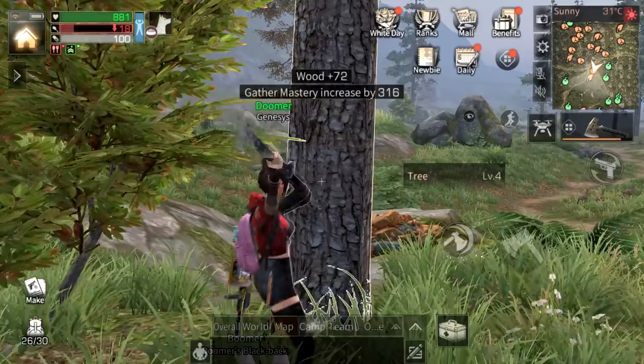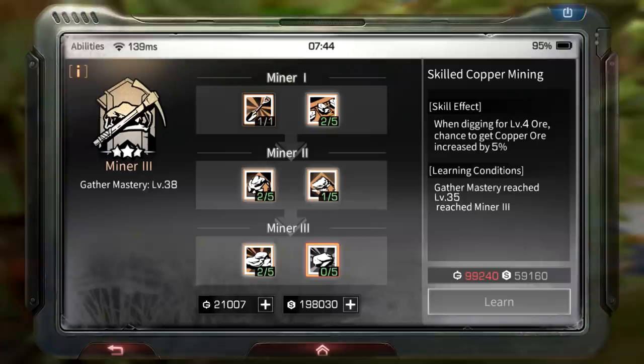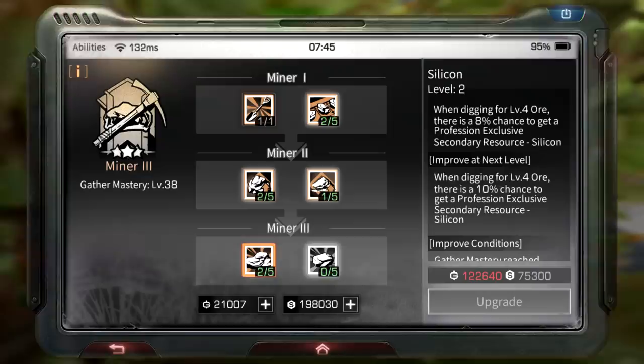You have to upgrade your certification skills. When digging for level four ore, the chance to get copper ore is increased by five percent - I didn't upgrade that because I don't need copper ores. For silicon though, you want to upgrade that skill because it increases the chance to obtain silicon. Same applies for hemp picker and lumberjack.